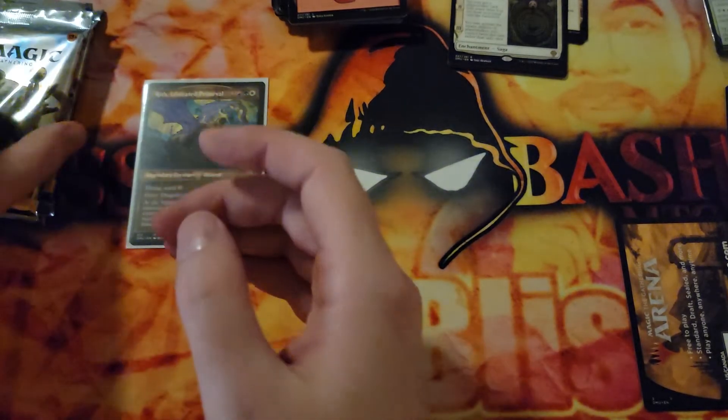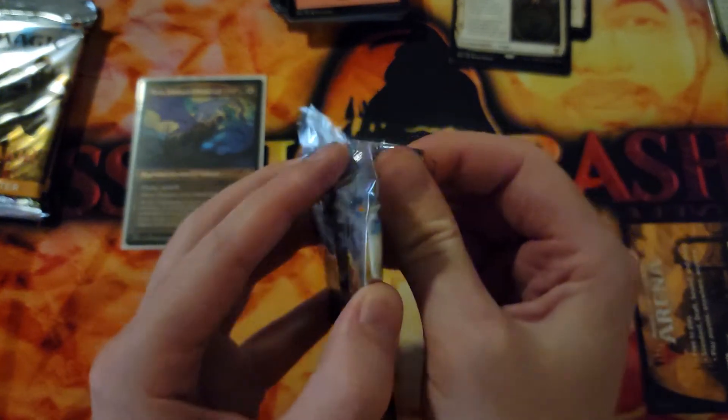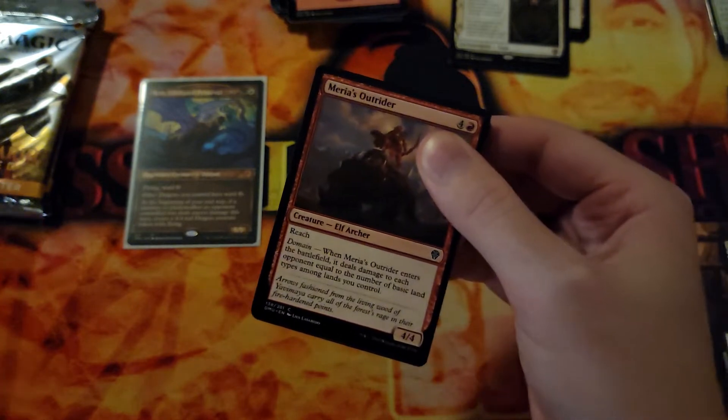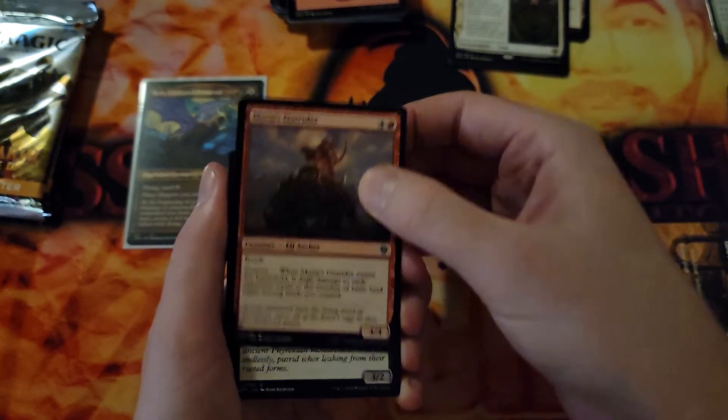So we're about halfway through the pre-release kit here. We have a Naya Mythic and that is about it — granted it is in that really pretty stained glass art. Nothing really big yet that I've seen. I've heard rumblings about other cards in this set and I have not seen any of them yet, which makes me kind of sad.